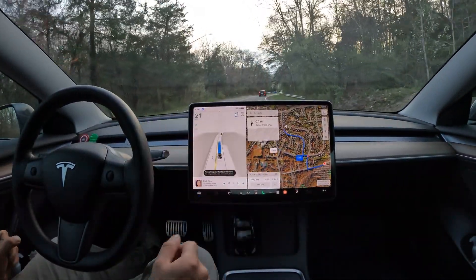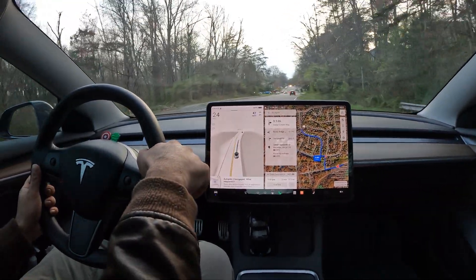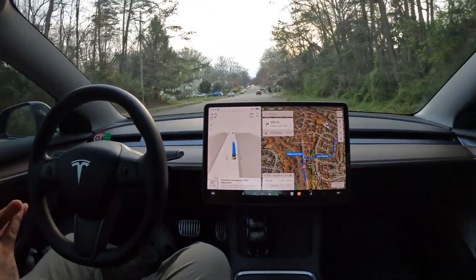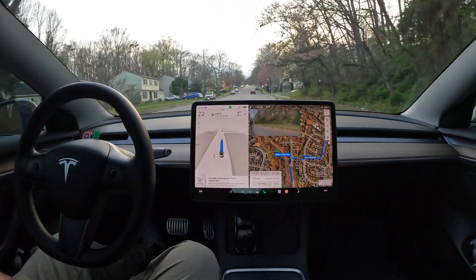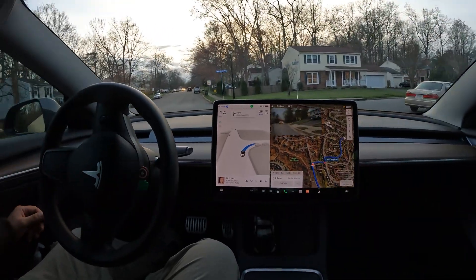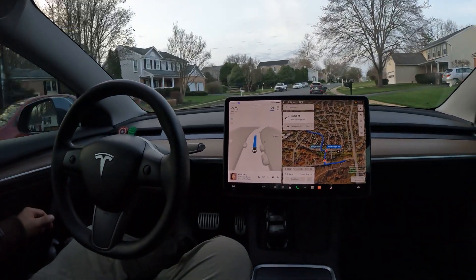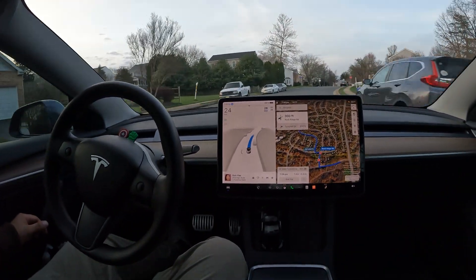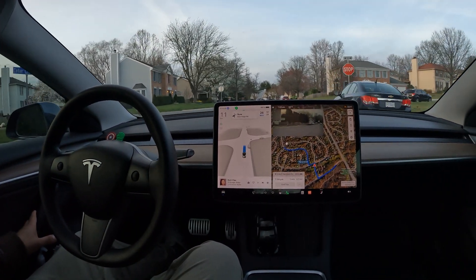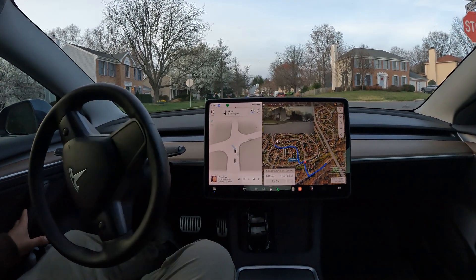Welcome to the channel! Here we go with a random FSD Beta test. This is version 12.3, which just got released to me today. We're testing it out in some random Northern Virginia suburbs to see how it reacts to real-life situations. I've just put a random waypoint into the nav to test it out and see how it exits this neighborhood.